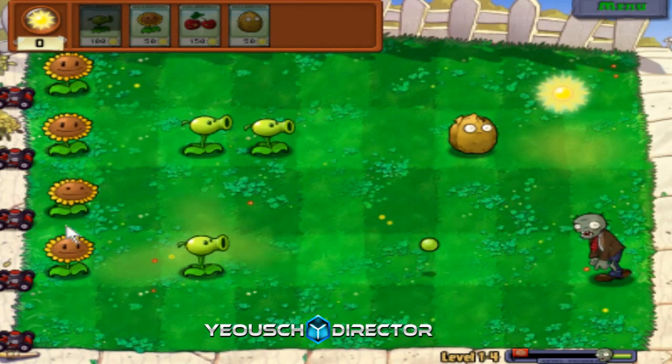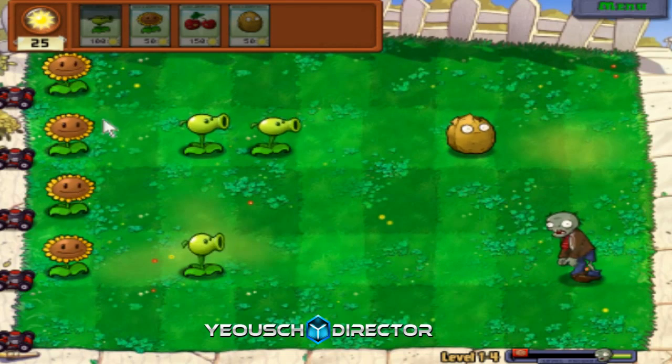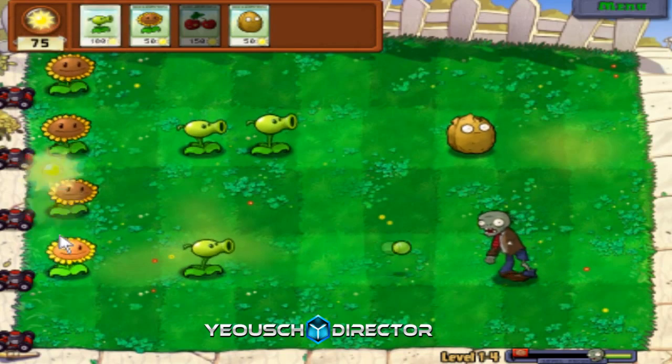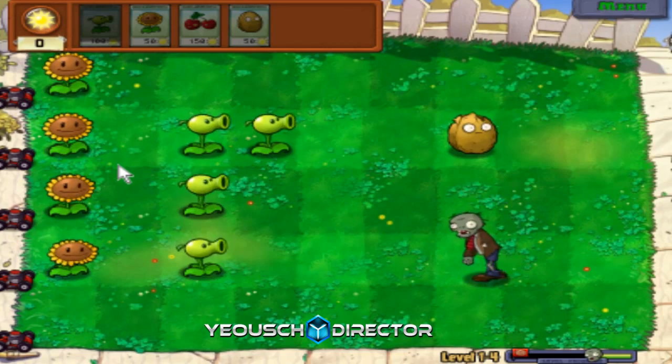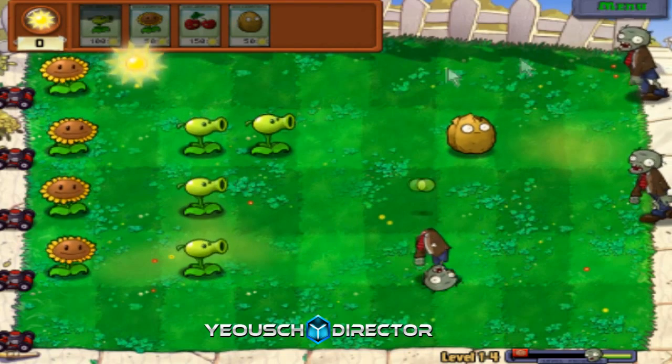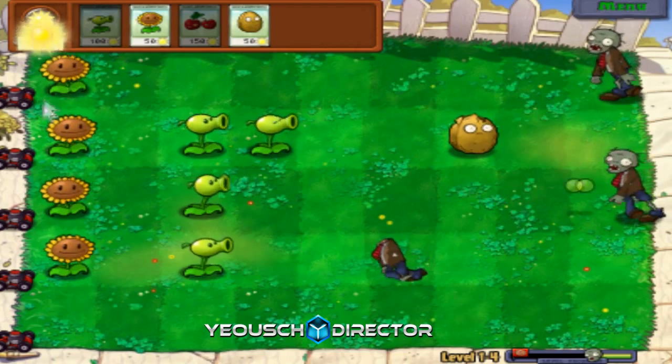You really only need one row of Sunflowers and maybe two more rows of offense. It's not necessary to have two full rows of Sunflowers - I just like to do that. I should have placed up here; I didn't see the zombie down there.